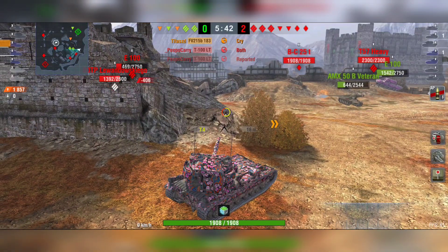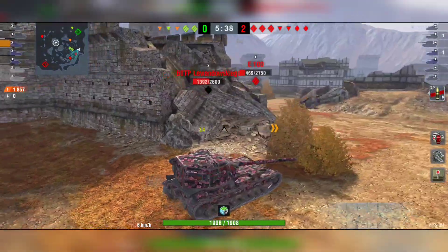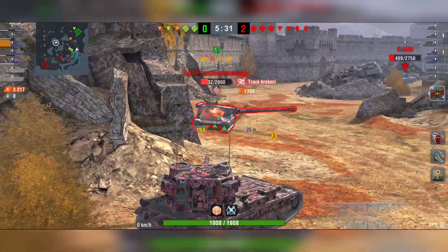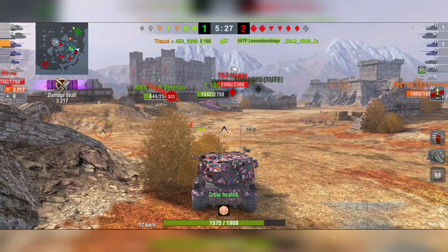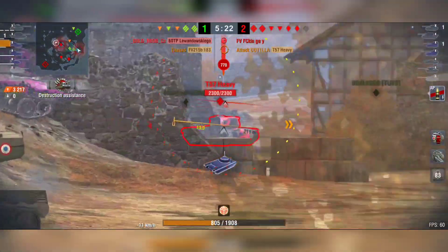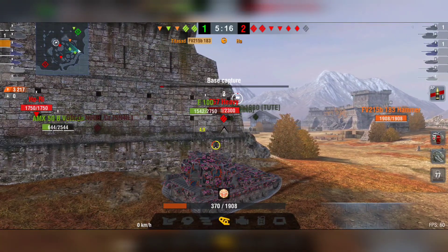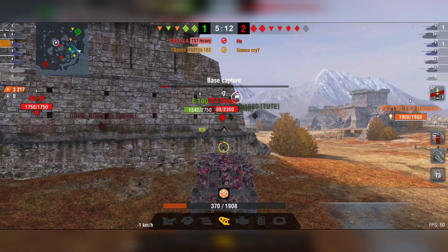As you can see, we have really no penetration problems with this tank, but the problem is the aiming and gun dispersion. We need to stay cool, stay calm, aim, and wait until the reticle closes. Oh yes! Look at this — nice shot! 1.3k of damage! He HESSHed the cupola, and there are also weak spots which we have to aim for. We can deal a lot of damage and even pen super heavy or heavy tanks with great armor using only HESH shells — all we have to do is know the weak spots.